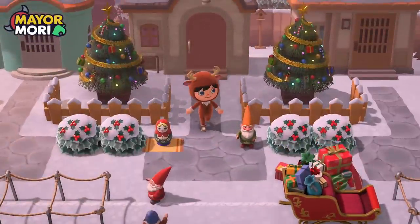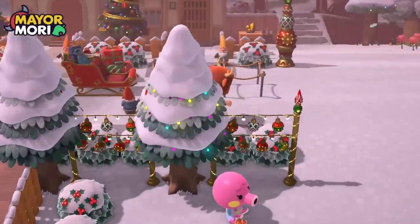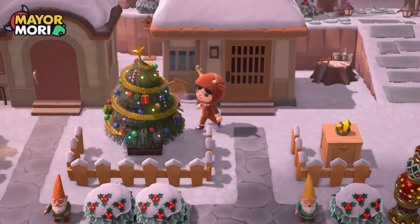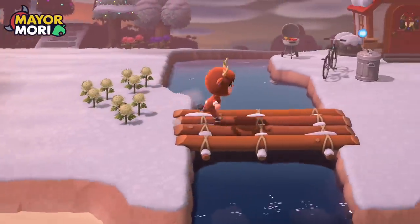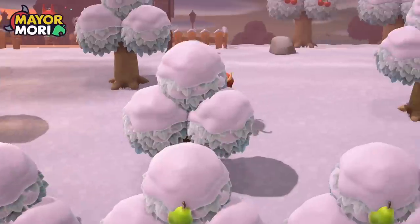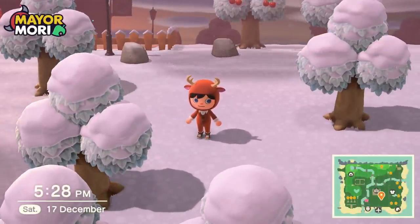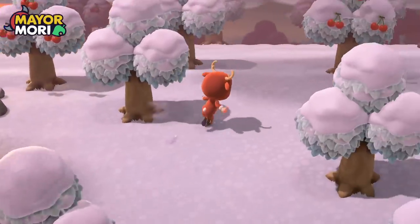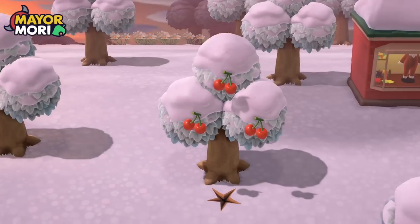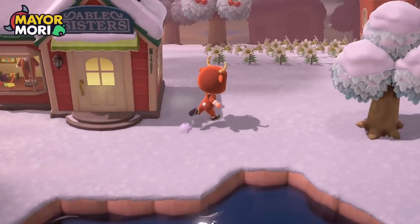That's probably a good place to stop. The only thing left to do on this island is still to get a five-star island - I don't know how far away we are from that, I'm too scared to check. Basically all we've got to do is move in two more deer, build a kind of ice bar around the Able Sisters, and make some kind of fashion shop - hopefully we can do that tomorrow in time for the last day. Then we'll check whether or not we've got a five-star island.